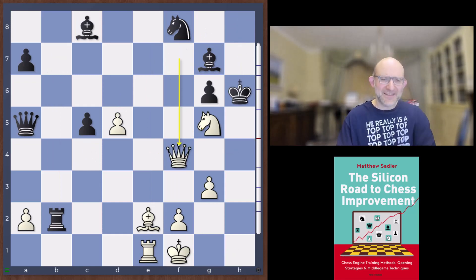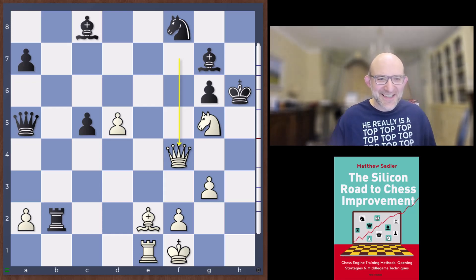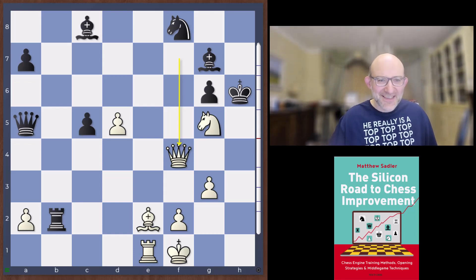Now Queen f4 is played. And the weird thing about these attacks is that they all feel quite slow — you always feel shouldn't black have some time to do something. But somehow he never really seems to. One big threat at the moment is Queen h4 checkmate, so black has to do something along the fourth rank to stop the queen from getting there.